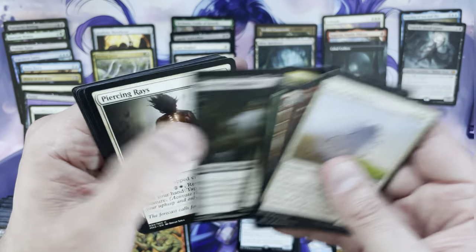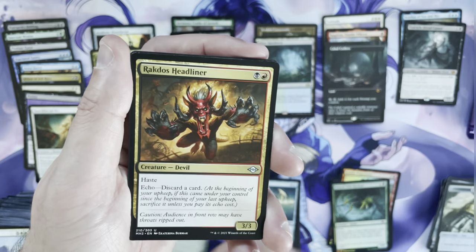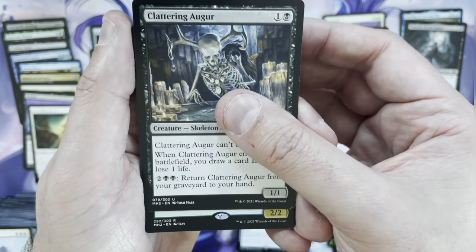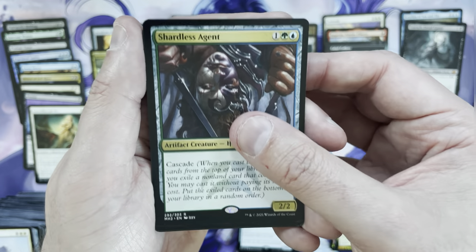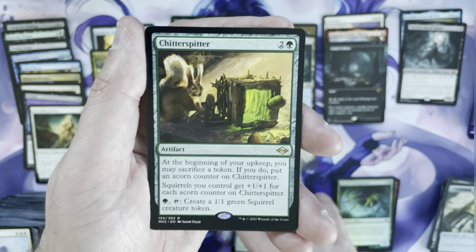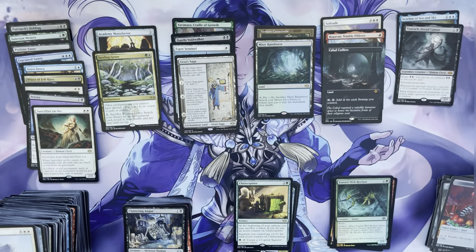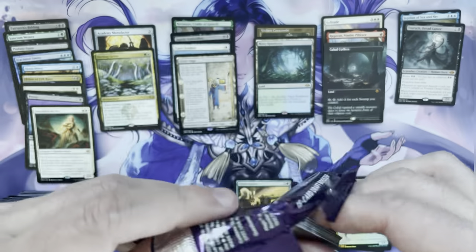Any other rares of substance I haven't hit besides fetchlands — probably one or so. Rakdos Headliner, Clattering Auger, another Shardless Agent — doubling up, why not — and a Chitterspitter, which is a limited all-star, probably a pack-one pick-one in draft. Three packs left.